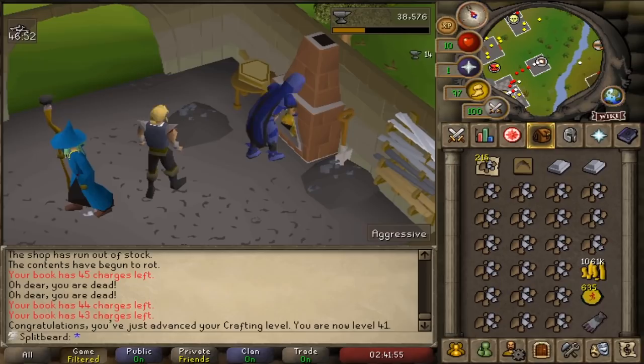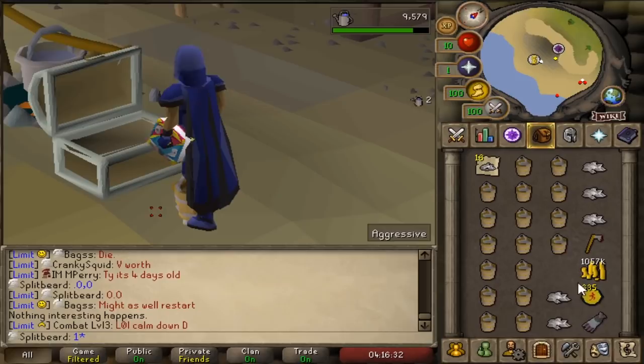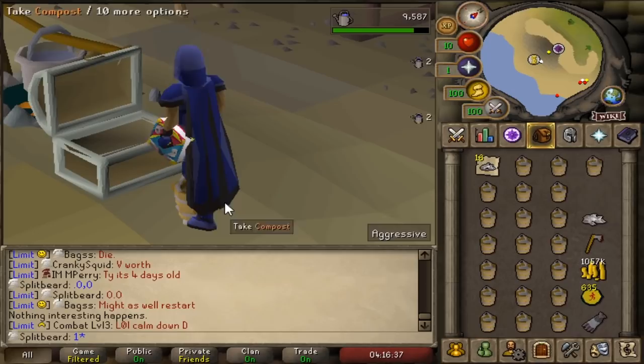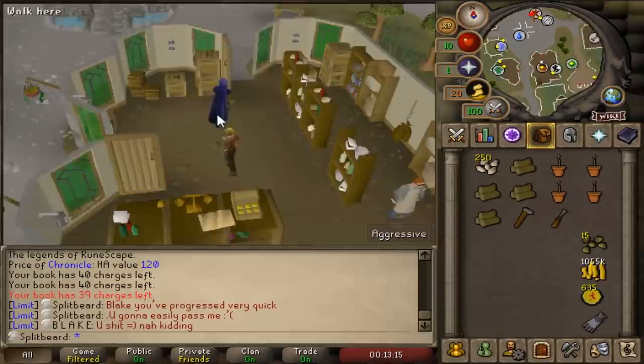The silver will simply be smelted then crafted into tiaras, granting 12 smithing XP and 52.5 crafting XP per ore, which will take no longer than 45 minutes. And everything from the bag will be used — the same goes for the saltpeter, which will be utilised to make sulfurous fertiliser, granting us favour in the Hosidius house and getting us closer towards the use of mess hall in the future.